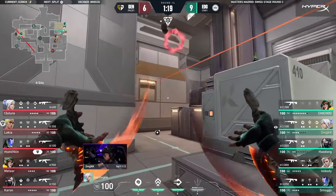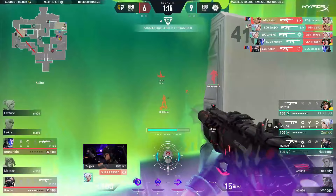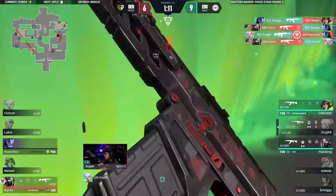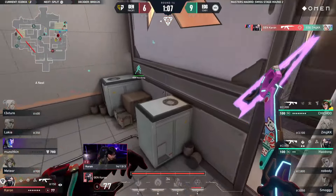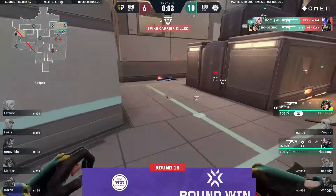Kankan definitely saw him — here comes that double flash but he's managed to avoid both. Kankan, you can't allow him to survive in these positions. He just continues his aggression. Karon is the only one left, still has the spike, he's gonna try and get the reps off — but chichu picks him out of the sky.